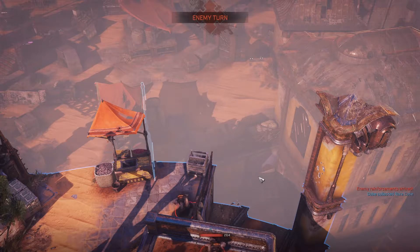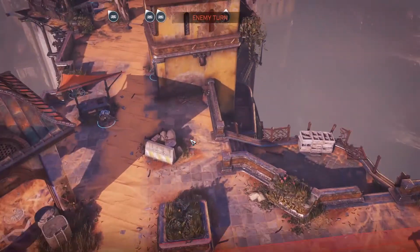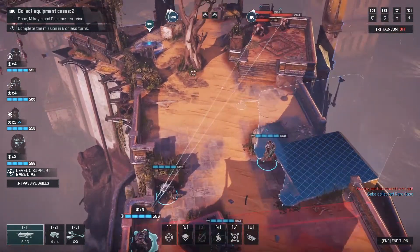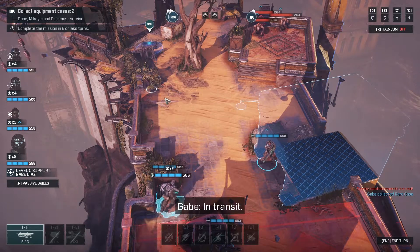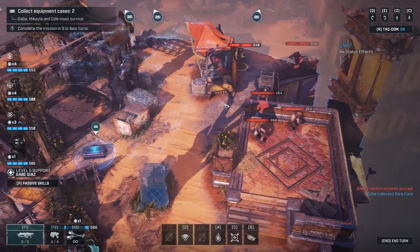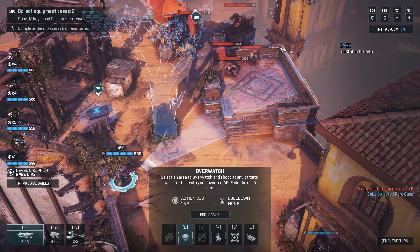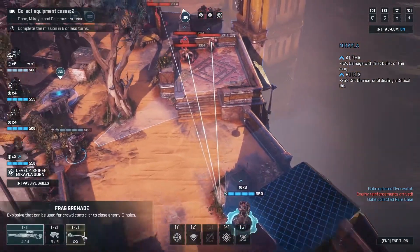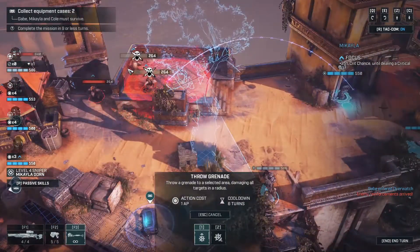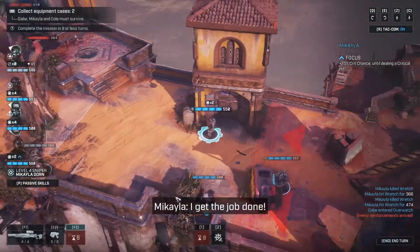There are about two guys that have been enhanced — a disciple, there we go, forgot about him. How's your grenade? The other one is actually on the other side, so we can get those two kills. Instead of wasting two energy, we can only waste one.